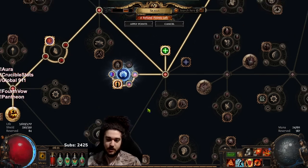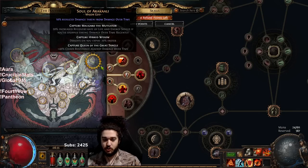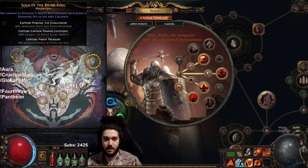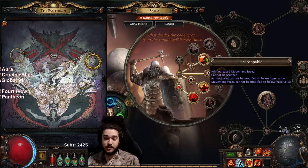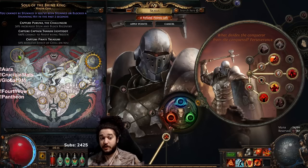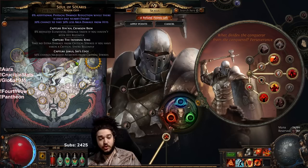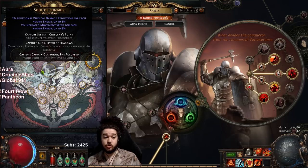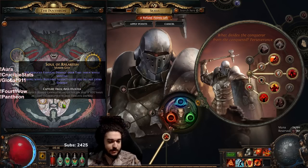The reason I'm using Akali is because I am using Unstoppable. There is a lot of flexibility when it comes to your pantheon choice with this build. You can run Brine King for freeze immunity after you drop Purity of Elements. However, if you are in the Unstoppable variant, you don't need freeze immunity because you are unaffected by freeze — so you can pivot into Akali for reduced damage taken from damage over time and chaos res, and the debuffs expire faster is pretty nice. Furthermore, you can also use Soul of Lunaris because when you're mapping you're always surrounded — you take reduced damage if you've been hit recently, and as a Juggernaut we get hit a lot. So there's a lot of flexibility here.